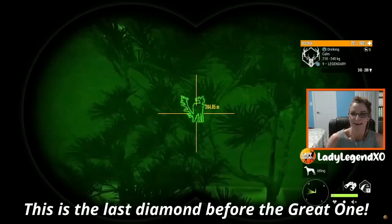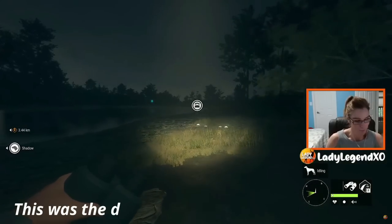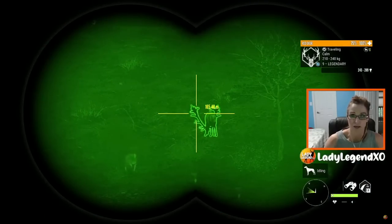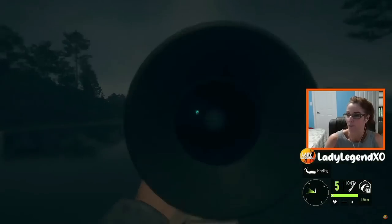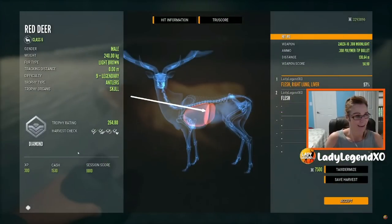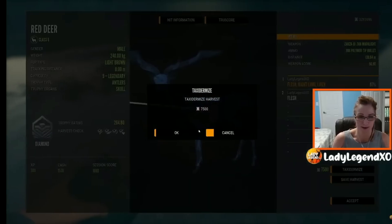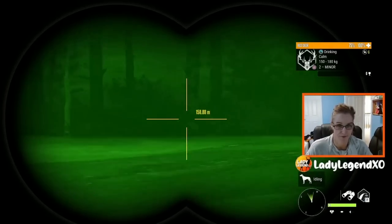Nine legendary — yes! Maybe we have two diamonds today. He's a pretty boy. Ready? You get a bullet. And he is a max weight diamond — 264.8. I'm very grateful. Except I have no deer here.